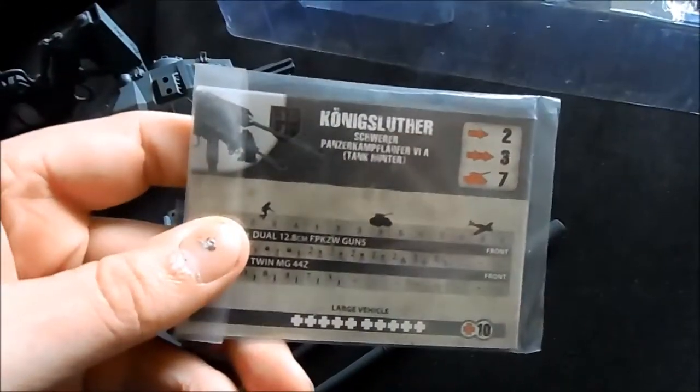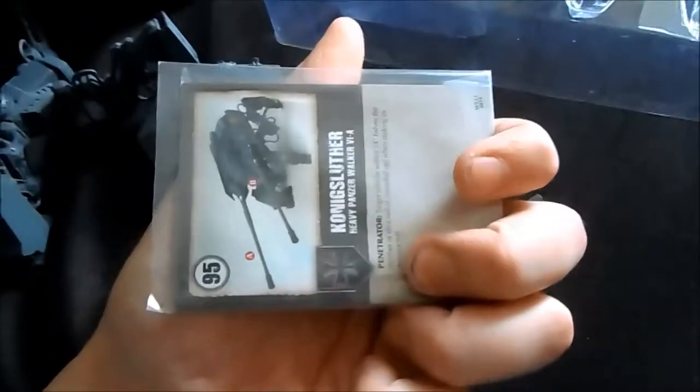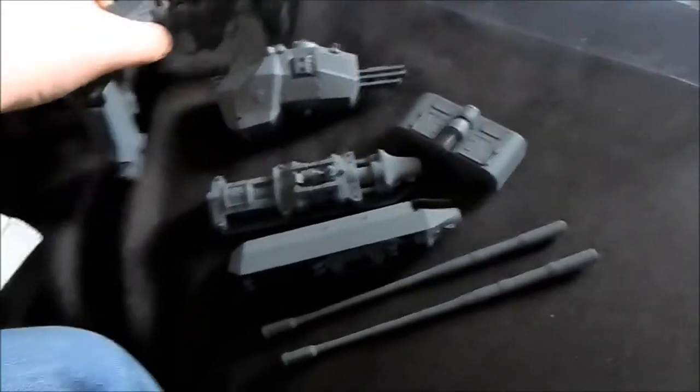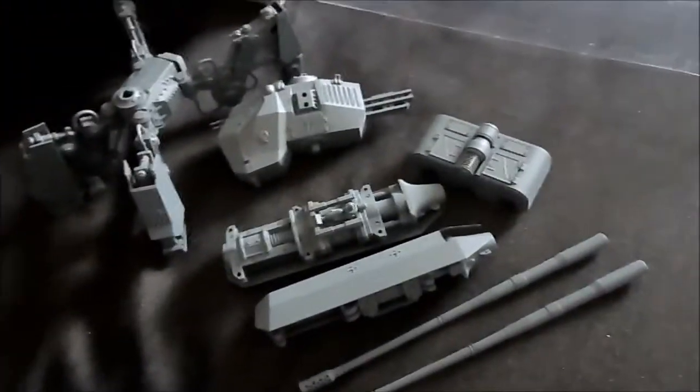Koenigseluther — his stat card comes in the box. Let's assemble him, I'll be right back guys.